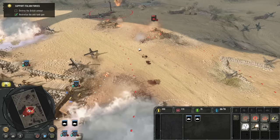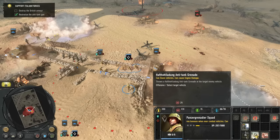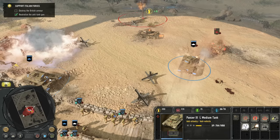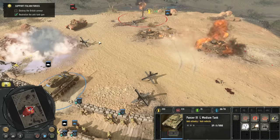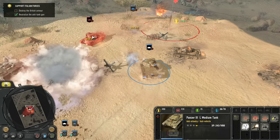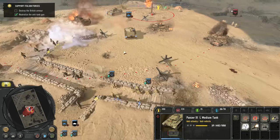Let's go eliminate this Stuart. I also have the Haftalagen on these Panzergrens, so we could use that. And that is one tank down — let's see if we can go deal with this Matilda. Good kill.